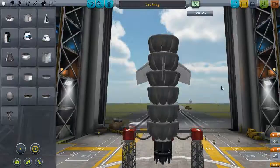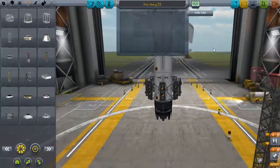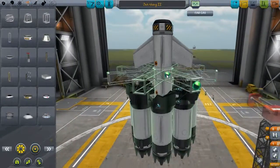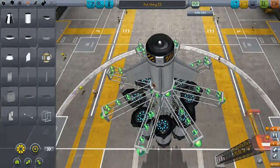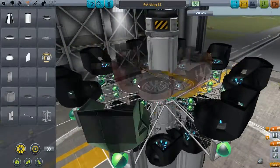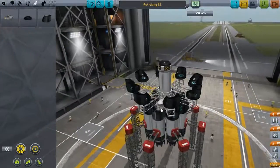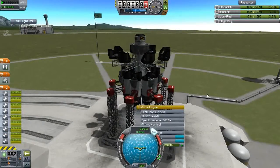At this point I decided to try the RAM intakes again, because I think they do increase how much air they suck in based on how fast you're going — more so than the radial intakes. So I strapped on a crapload of engines again, because more thrust is always better, using girders to stick on RAM intakes. I can only stick them around the outside without turning on part clipping, and just some radial intakes for good measure. And that is a ridiculous looking jet rocket.